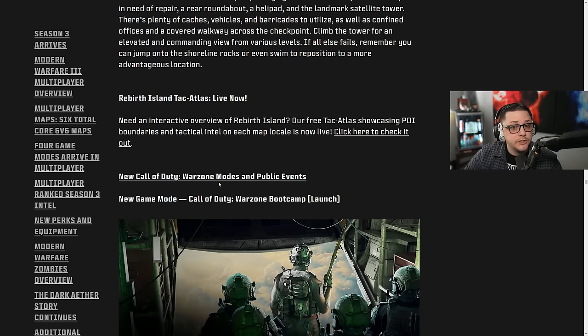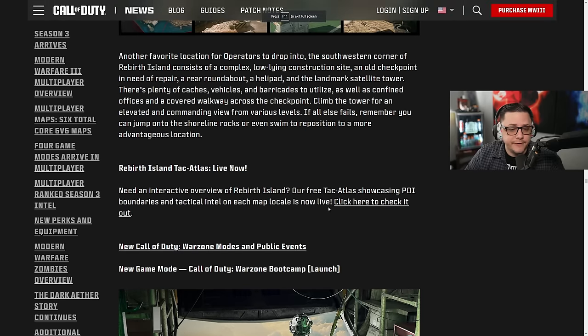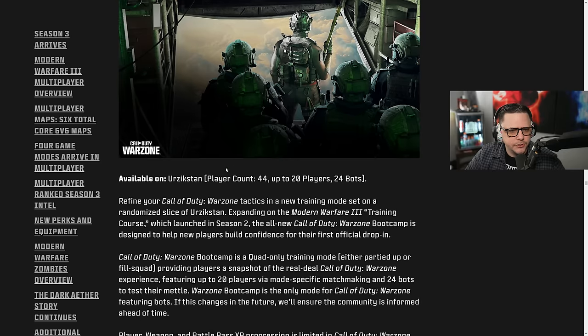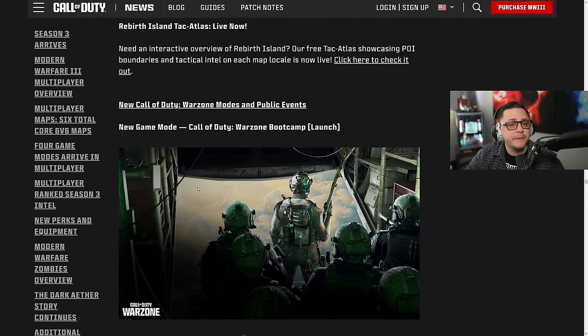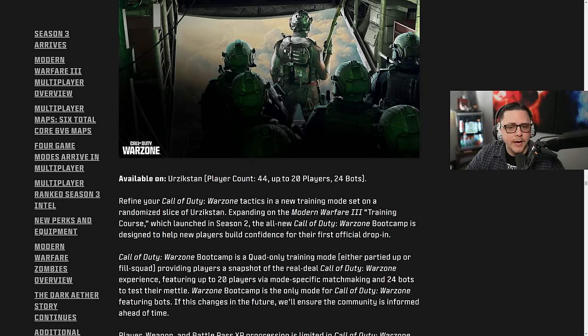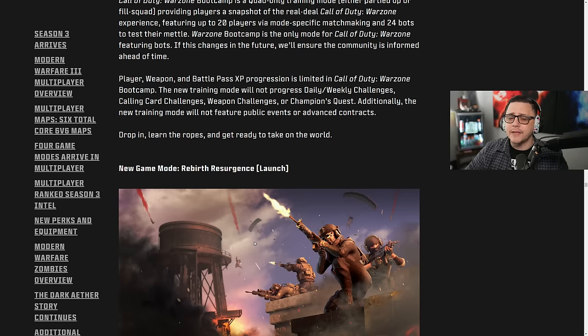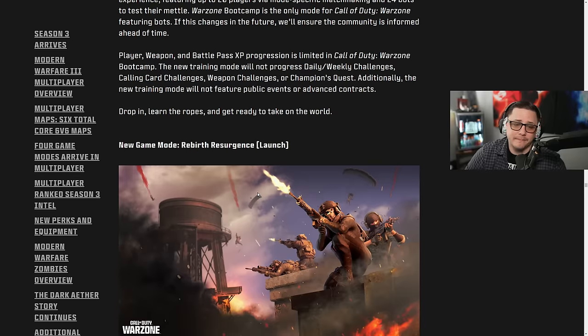The attack map is now live, so you can check individual POIs. For modes and public events: Call of Duty Warzone Bootcamp launches — available on Urzikstan. It's 44 players, 20 of them real and 24 are bots. It's a new training mode set on a randomized slice of Urzikstan, expanding the Modern Warfare 3 training course from Season 2. The all-new bootcamp is designed to help new players build confidence — that should have been there from the get-go. The game has been out long enough that the average player skill has increased, so the barrier to entry is a bit higher for newcomers.